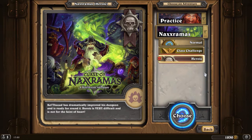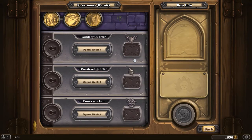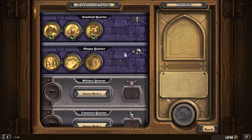We already know that the Heroic Modes are a lot more difficult than the normal modes, and require specific decks built for the mechanics of the particular fight. I have found some decks that I think will do the job, and we shall wait and see. I have discovered that you unlock special card backs once you have defeated all of the Heroic bosses, so that should be quite interesting to see what happens when all five wings have been unlocked, but I guess that's for a later date.